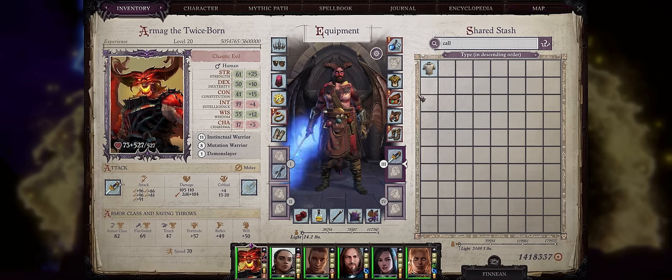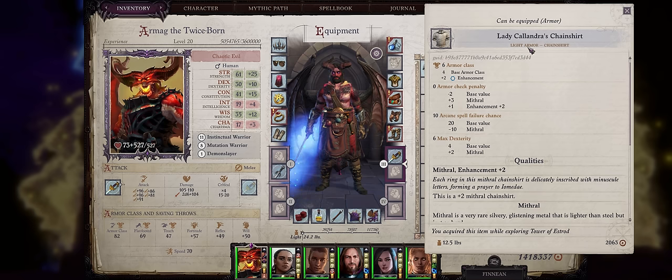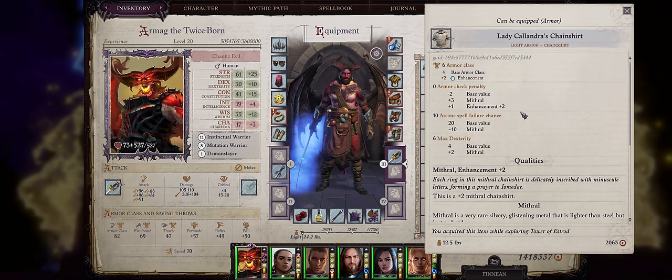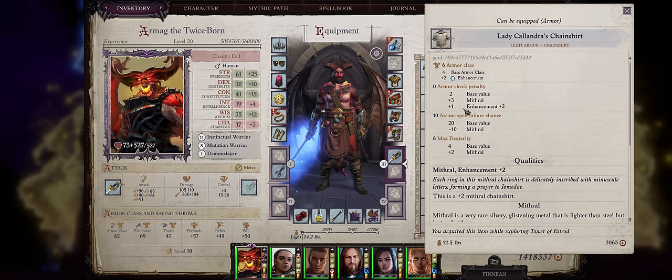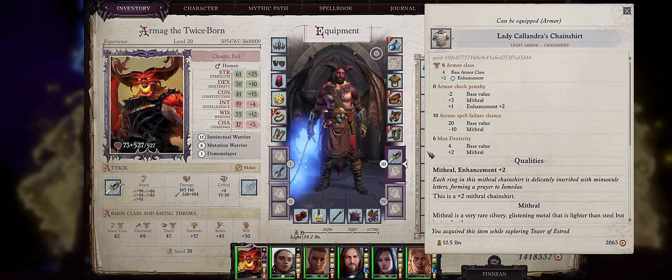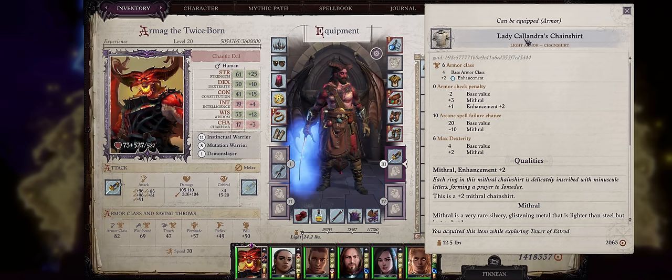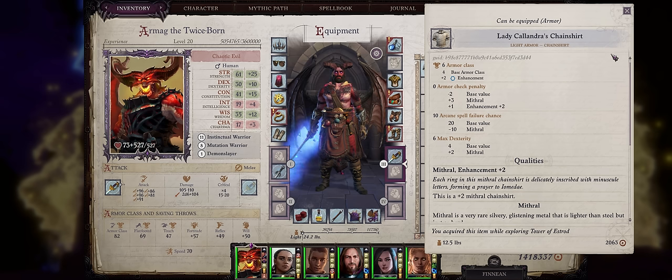Now let's cover armors and everything else for the best chapter 1 items, starting with Lady Calandra's Chain Shirt. This is probably the first Mithral armor you'll find in the game. Mithral will reduce the armor penalty, the arcane spell failure chance, and also increase the max dexterity bonus from whatever armor it's on. The dexterity bonus increase is the best one for higher AC. The fact this is on a chain shirt, which is already the best light armor, is even better — because your dexterity-based characters can fully benefit from this even early. It's found at the Tower of Estrod.